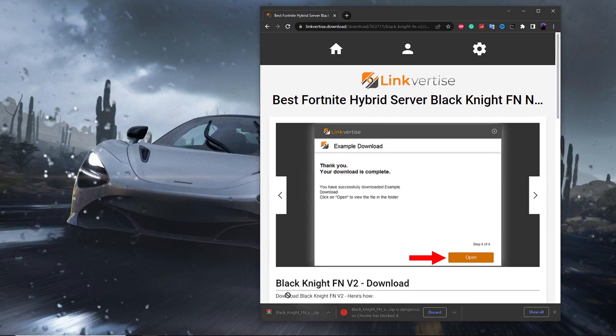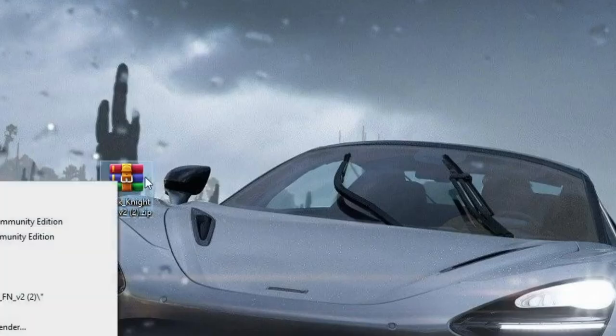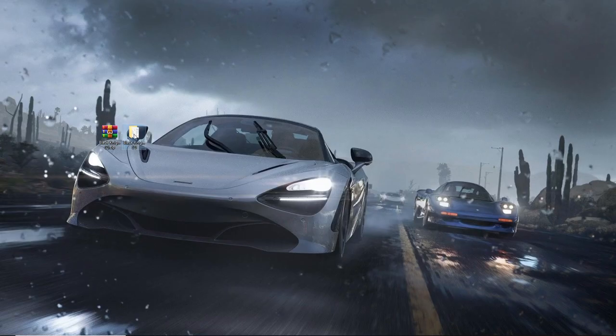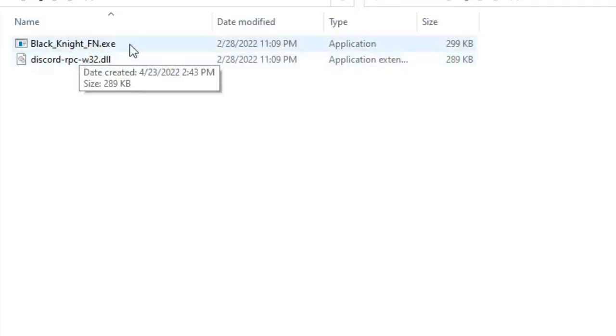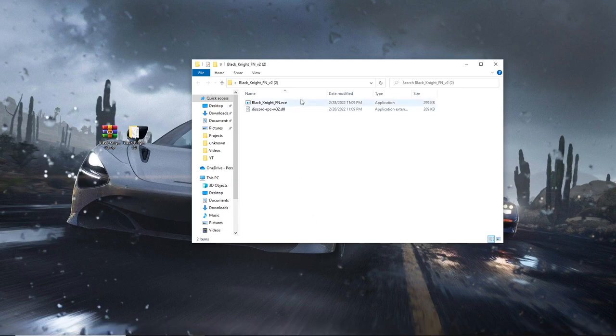Once downloaded, move the file to your desktop for easier access. Right-click on it and click Extract. That will give you a folder with a launcher inside. Make sure you have Epic Games launched and you're logged into your account, then click on the executable file.